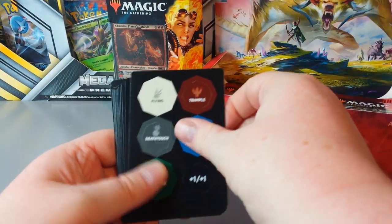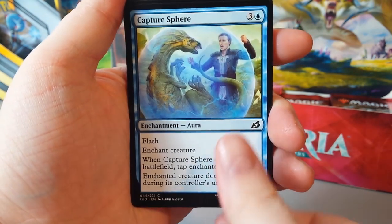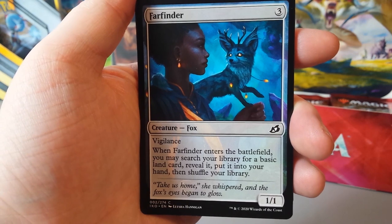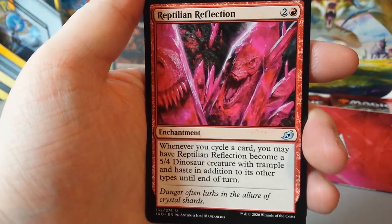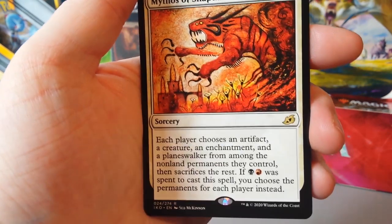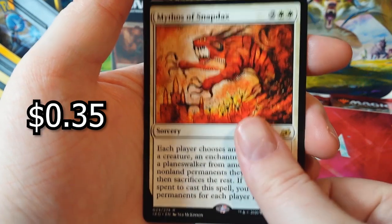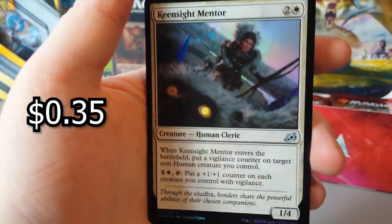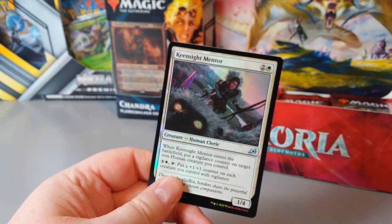Another token. Divine Arrow. Bushmeat Poacher. Honey Mammoth. Capture Sphere. Raking Claws. Survivor's Bond. Far Finder. Gloom Pangolin. Patagia Tiger. Reptilian Reflection — that's a cool looking card. Escape Protocol. Hornbash Mentor — whoa, that's a cool looking card. Mythos of Snapdax. Cave Painting — I like that. Then we have Bloodfell Caves. And on the end — Keen Sight Mentor as a holographic. Oh, look at his eyes! That is well good. It's like hypnotic.